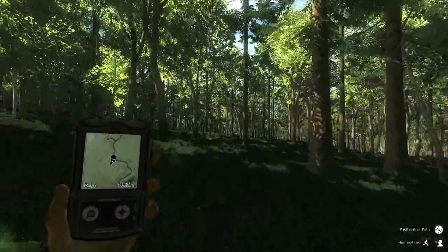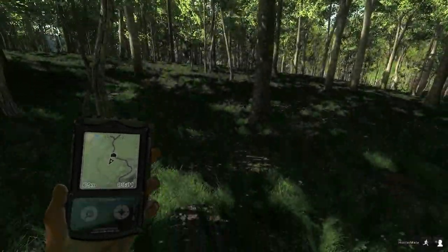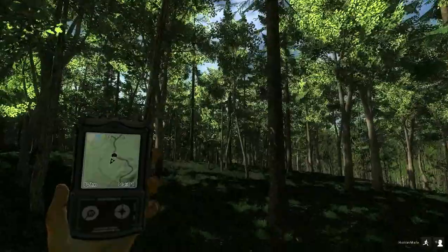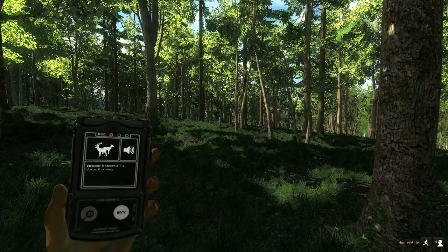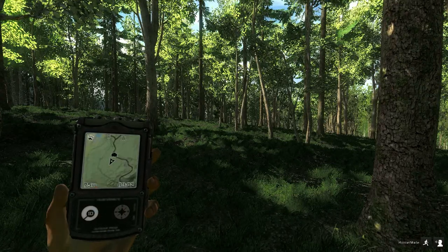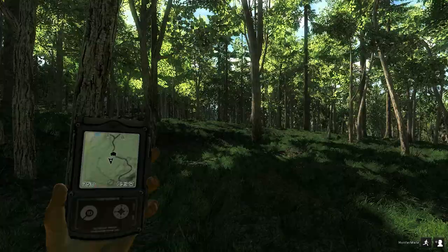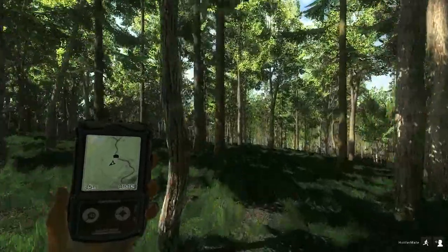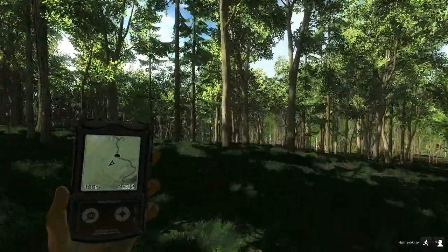I must say, the graphics are very nice in this. Trees and the shadows and stuff are really neat. So that was a call of some sort — that was an elk, he's roaming, kind of over where we want to go here. I think if I can go out a little wider here, maybe around, we might be able to get him to come over to our stand if I can get to it.